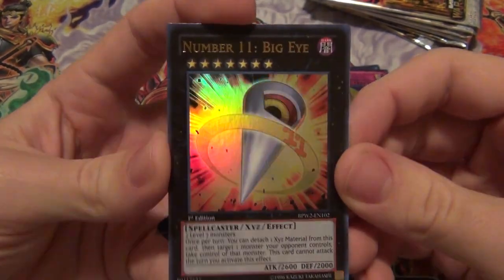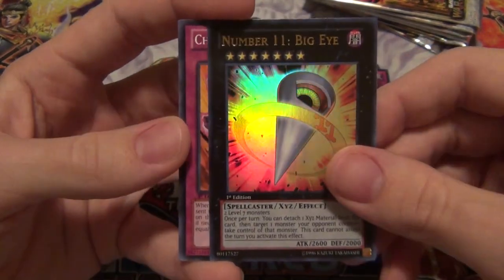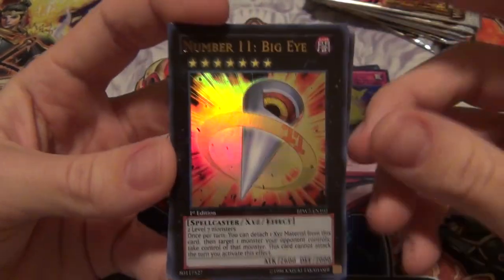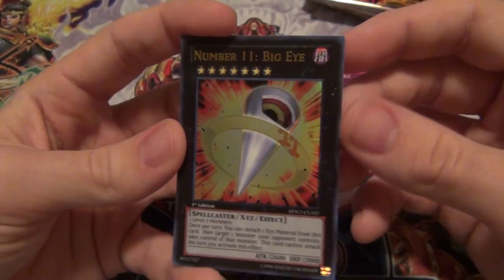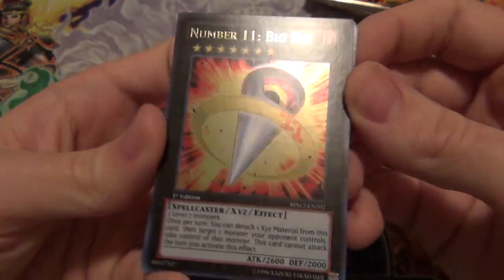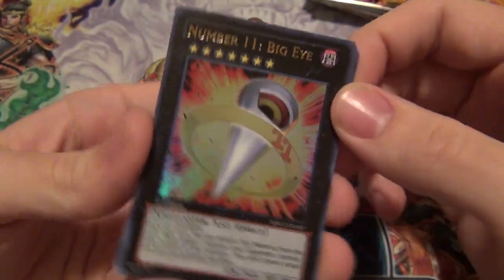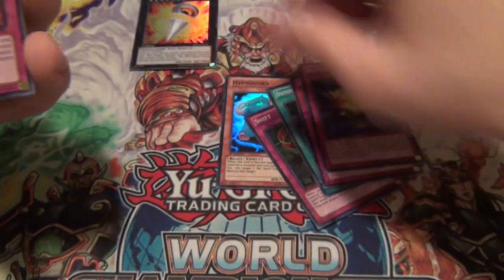I like this pack. So we got a Big Eye — now I have two Big Eyes, it's awesome. I actually got one from a friend, and now I got this one basically for trade. I know everybody was looking for a Big Eye out of this, so I'm pretty glad we pulled it. He looks kind of good in Ultra Rare. I like him in Secret Rare, but he looks kind of good in Ultra Rare. So I'm going to put that one up there.